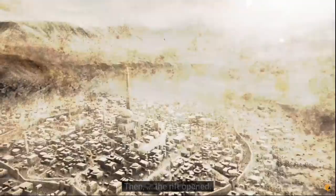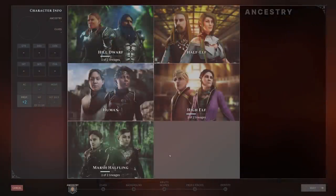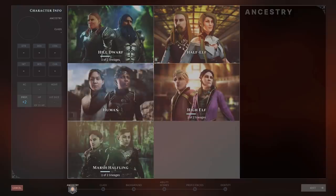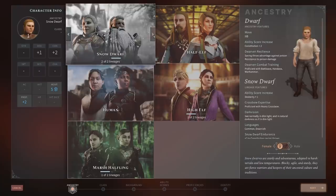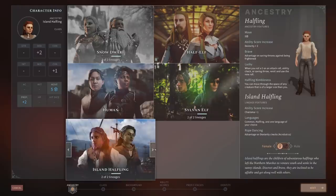In terms of classes and races, here is where we start really dipping into 5th edition D&D. In Solasta, players will choose one of 5 parent races: dwarves, half-elves, humans, elves, and halflings. Three of these races will split into two sub-races, giving us hill dwarves, snow dwarves, high elves, sylvan elves, marsh halflings, and island halflings.